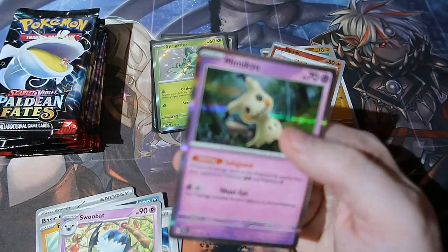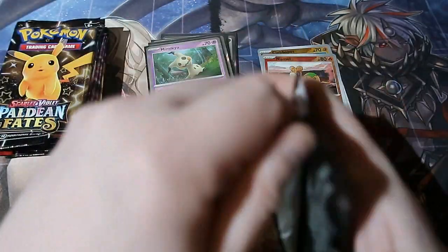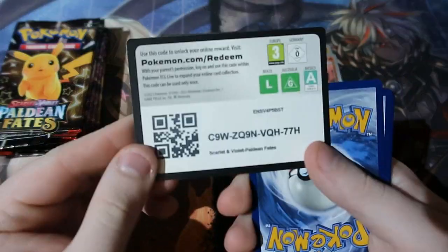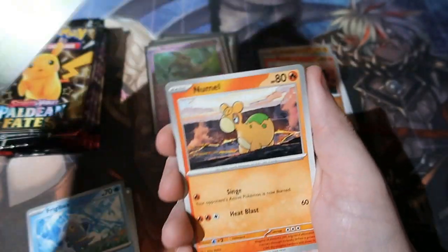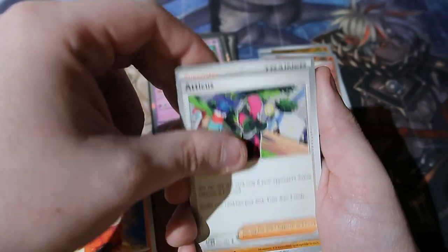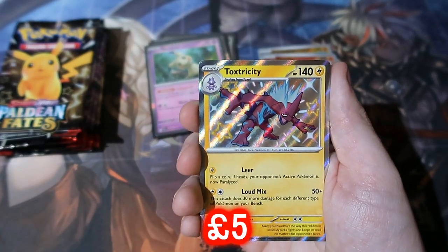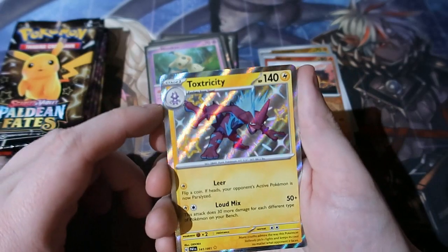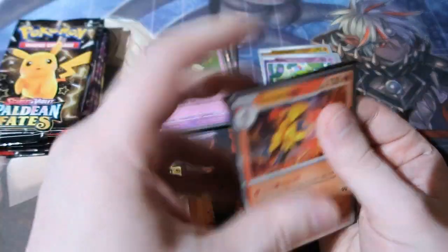Anything can happen though. Pack one — we got Team Mickey, that's nice. Second pack — we get shiny Toxtricity! Rock the casbah! Shiny Toxtricity, Joe's Drummer, right there. That is awesome, people — really nice. We've got a hit so I am happy.